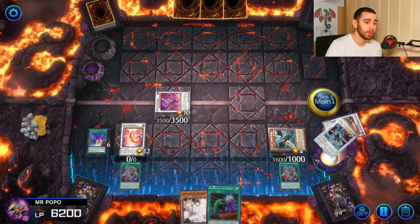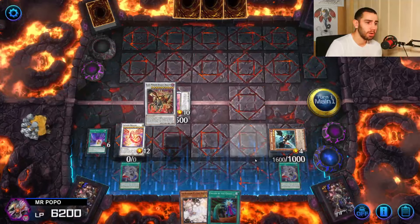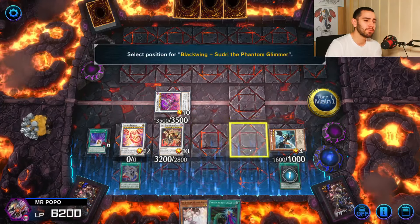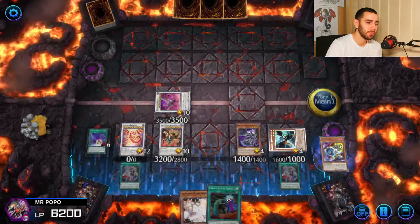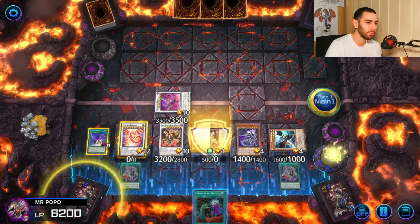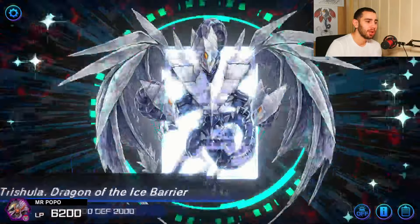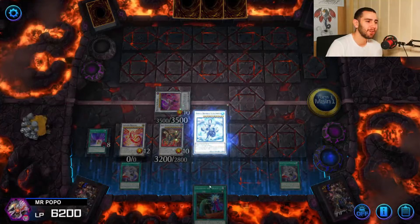Now we summon Black Wing Assault Dragon — we want to trigger the Black Feather Weapon again and special summon Zoodri back once more. Then special summon Jet Synchron from the graveyard by discarding a card from hand — just discard any random card, like Ash. Now we can go into Trishula and rip another card from the opponent's hand.